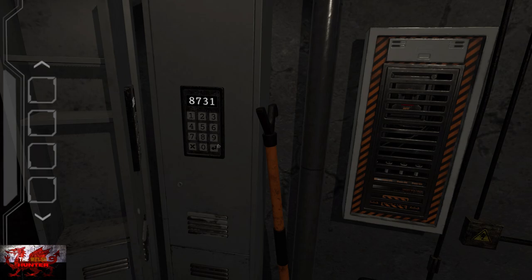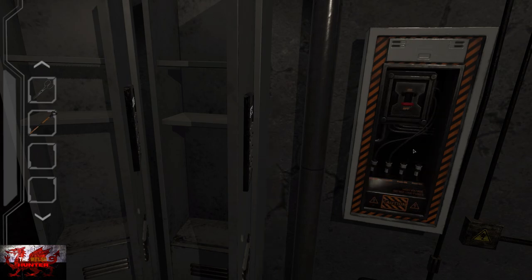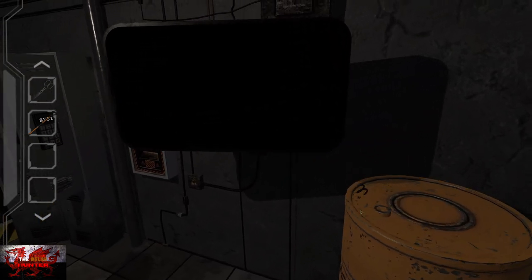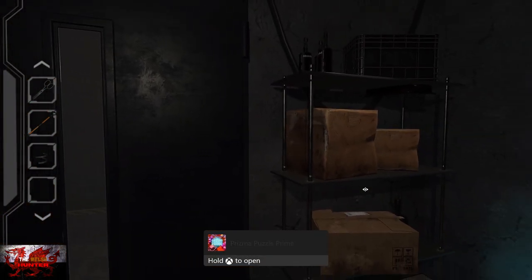For the right-hand side cabinet, put in 8731, press the arrow to unlock it, and open that up. Click the scissors, then click on the big pole right next to it, and interact with the gate to open it. Have a look at this barrel and grab the spring off it. Back out again.